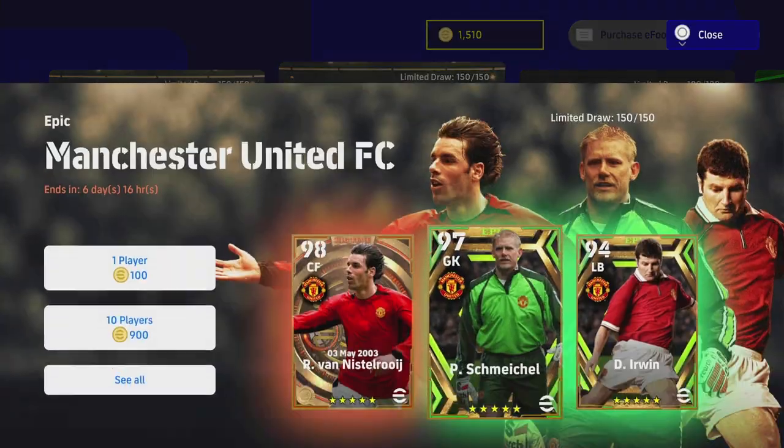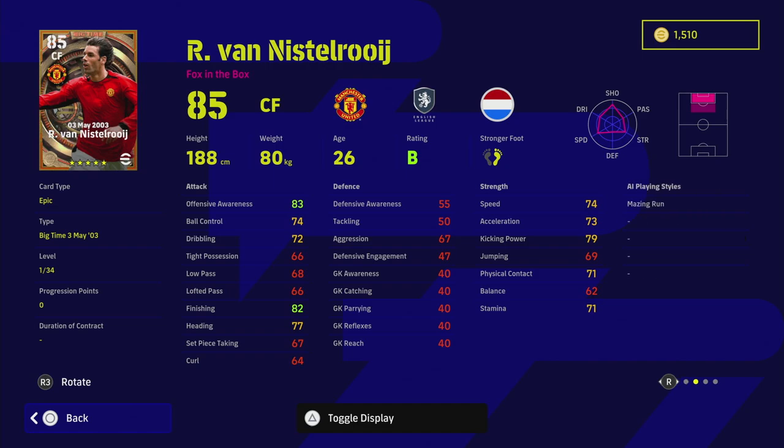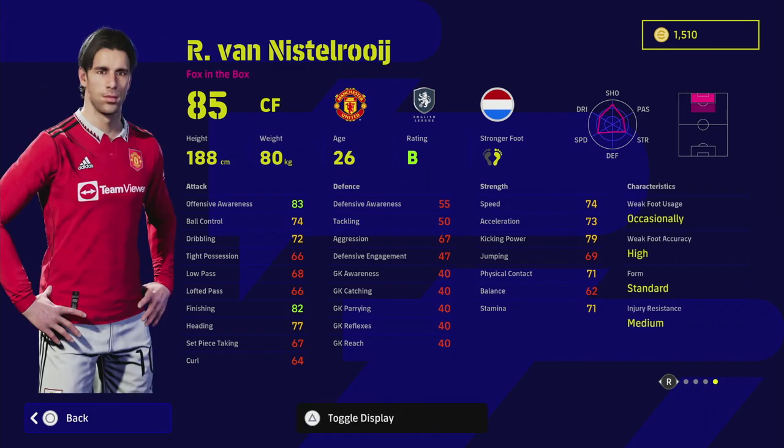Last but not least in this trio we have Van Nistelrooy — one of my favorite players growing up. This guy was the real deal. I was heartbroken when he went to Real Madrid, but he had a fantastic career at United. I thought he probably could have stayed on for another year. I loved watching him because he was a throwback center forward — just give the ball to him and see what he could do. Similar to Van Persie's role when United won the league, I think that was around 2013.